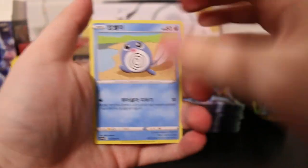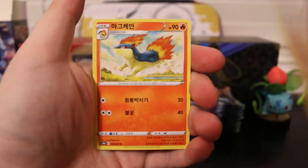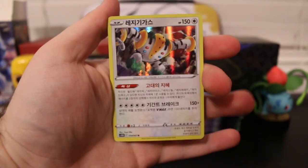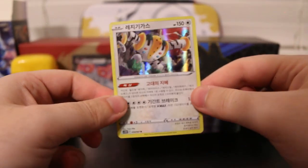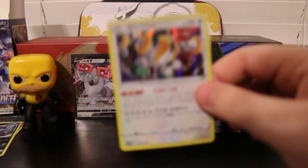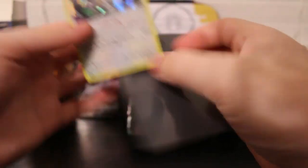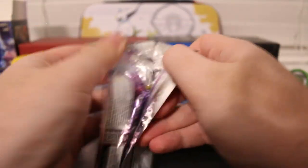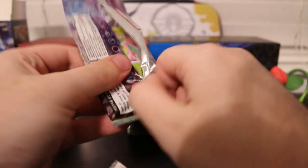Polywag, Meanshow, Quilava, Gardenia, and a Regigigas Holo. Look at that — that's really cool artwork. That's on the side of the box as well. Super cool holo. I'm happy to add this one to the collection. All these Korean cards are super cool — anything we get is super exciting.